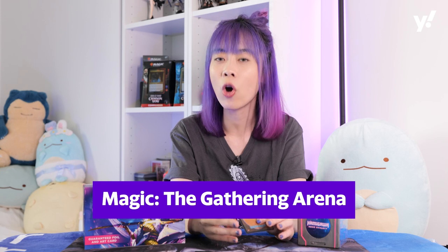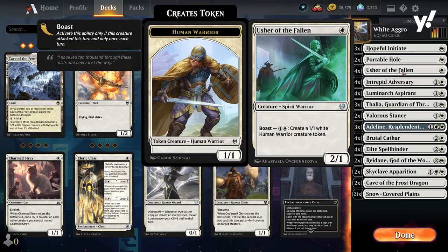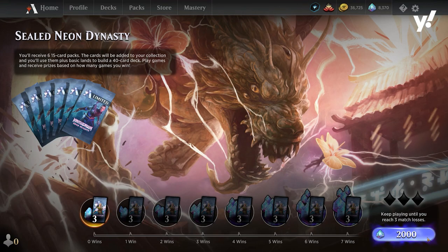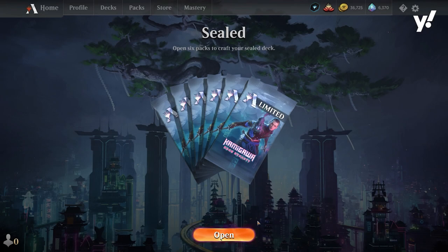To play Magic the Gathering, you can either play it physically with real cardboard, or you can play it online on Magic the Gathering Arena or Magic the Gathering Online. The two main ways of playing Magic are known as Constructed and Limited. In Constructed, you strategically form your own personal deck with cards from legal Magic sets. In Limited, you craft your deck from scratch with cards from booster packs, testing your ability to draft with limited resources.